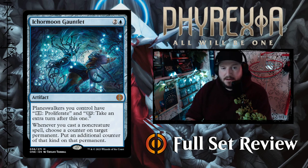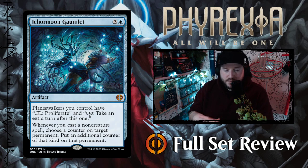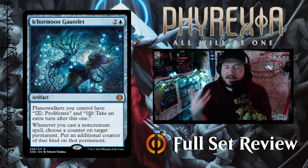Next up we've got Ichor Moon Gauntlet — two and a blue for a mythic rare artifact. Planeswalkers you control have +0: proliferate, and -12: take an extra turn after this one. That is amazing. Whenever you cast a non-creature spell, choose a counter on target permanent and put an additional counter of that kind on that permanent. Not only do you get two additional abilities on your planeswalkers, but every time you cast a non-creature spell you can put another loyalty counter on a planeswalker to reach that -12 even faster. That is a powerful card, and the art of Tamiyo with this gauntlet is just amazing.